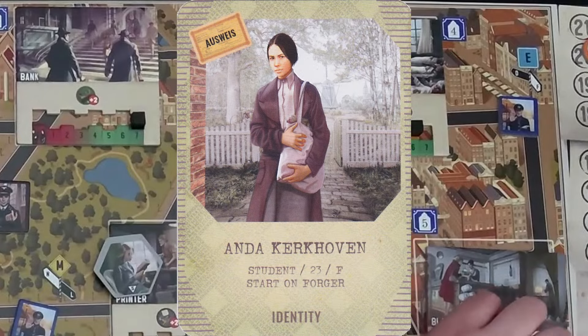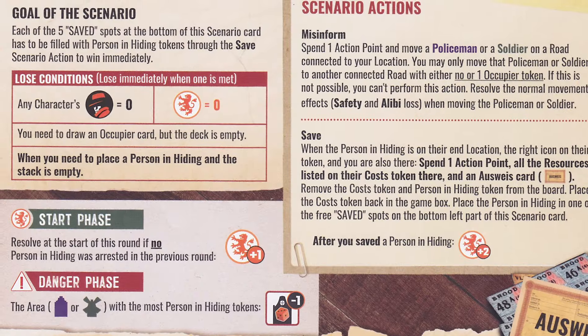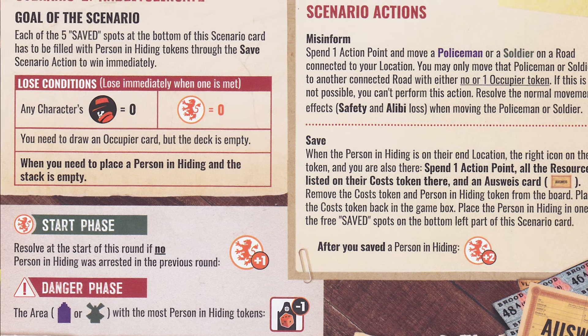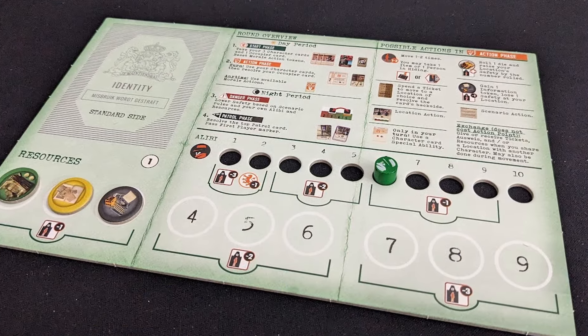Players will be acting as characters in the game inspired by real people during this event. If players can complete the scenario objectives before someone's alibi runs out, morale drops to zero, or time runs out, they win the game.